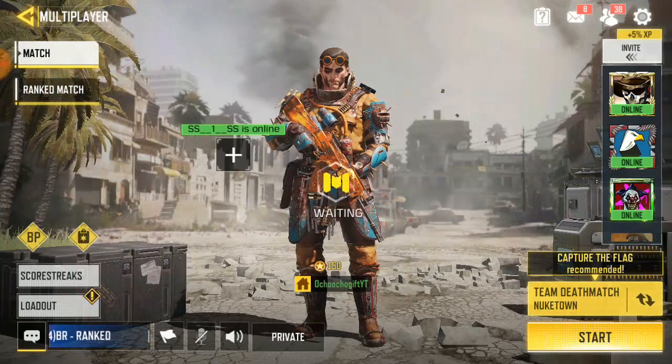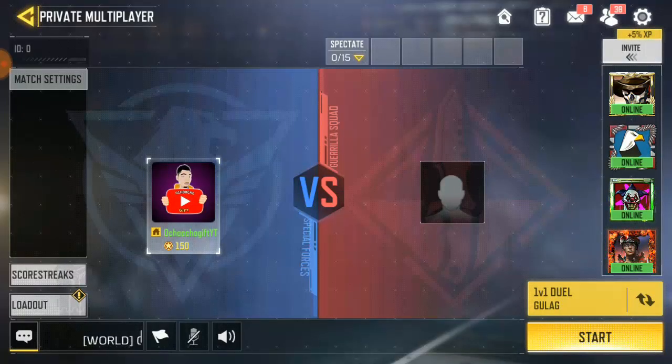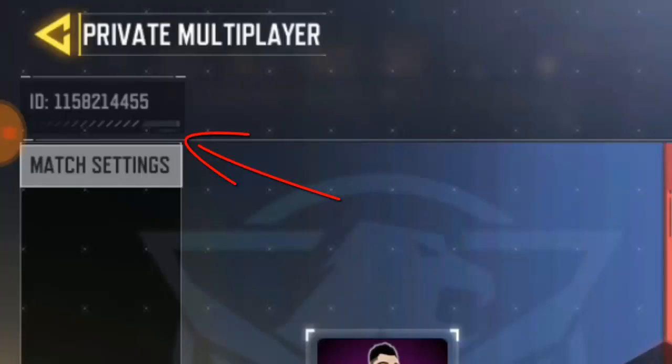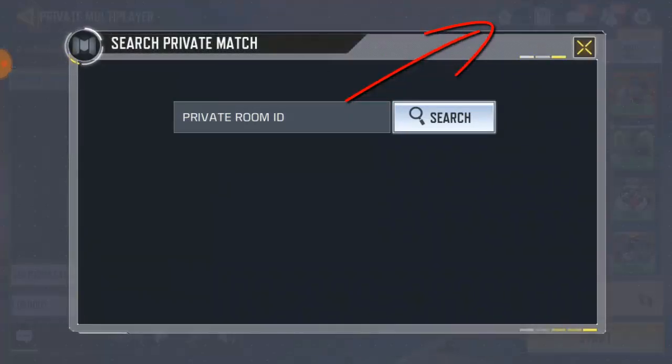I'm going to play 1v1 with him without adding him to my friend list. To do that, I need to use the Call of Duty Mobile private lobby ID. It's actually a random ID — right now I have this lobby and the code is 1158. That's my lobby code. If I want someone else to play with me 1v1, they use this lobby code to join. To join a lobby, you see that lobby icon — it looks like a warehouse — click on it, then it says 'private room ID,' and you put in the room ID of the person you want to join for 1v1.